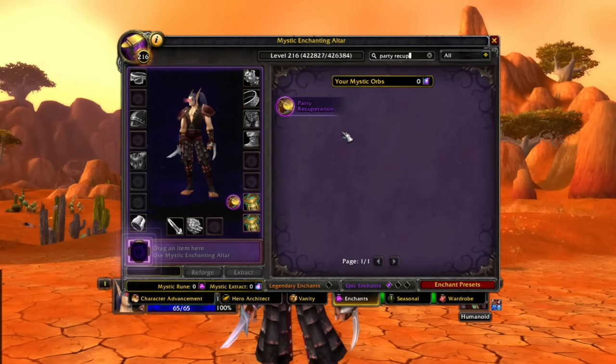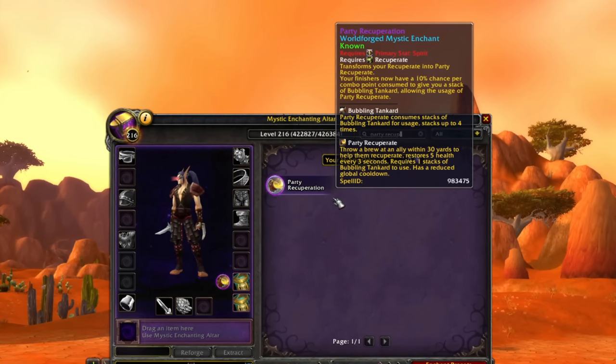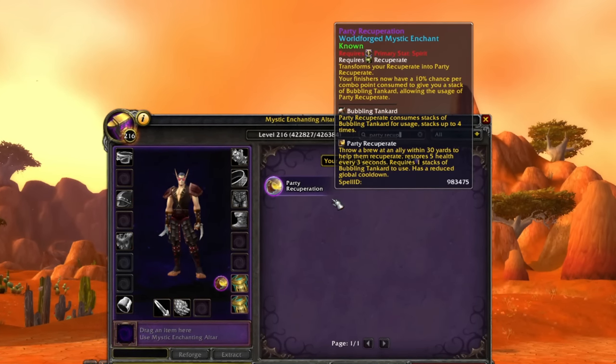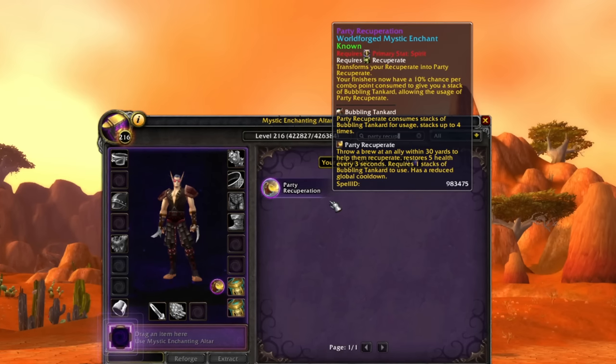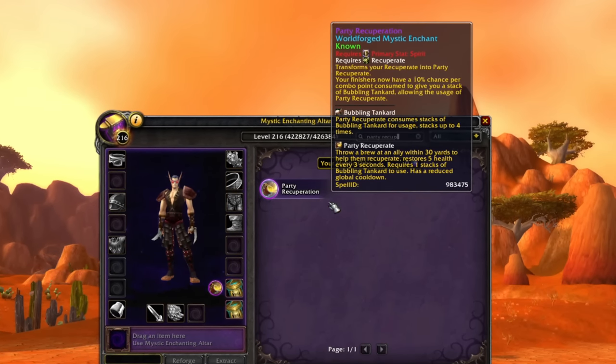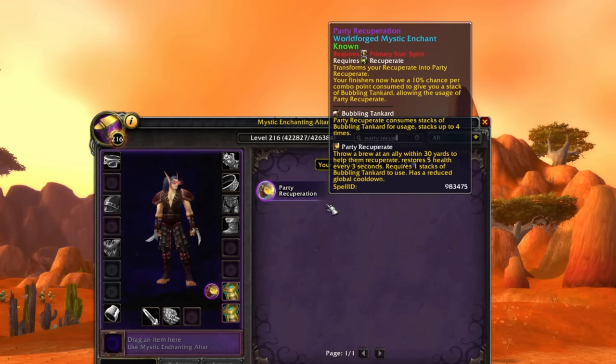However, to add some spice — something brand new — we're going to be using some brand new Epic Enchants, the first of which is Party Recuperation. This is interesting: you require Recuperate just to use it, and you have to have the primary stat of Spirit selected. So you can't use this with Strength or Agility.